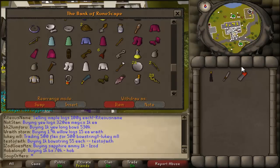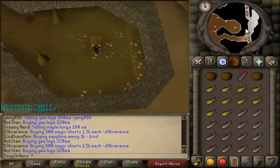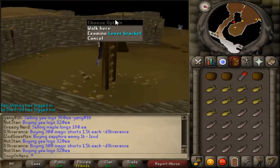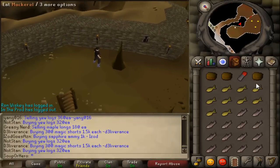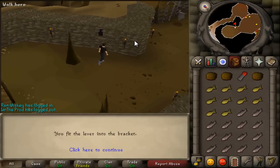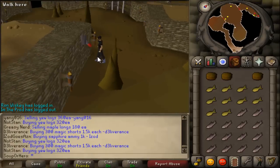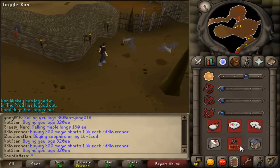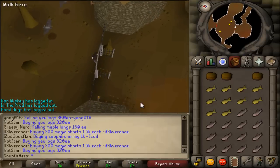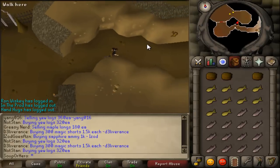Remember that you're gonna need the lever with you. Okay, I'm back with a full inventory of food. Make your way down the ladder. You're gonna see an empty lever bracket — use the lever with that. Now pull the lever and run into the open gate. It should open. Now run south a little bit and then take a right.